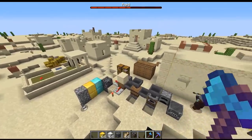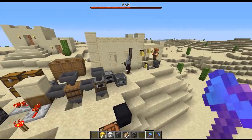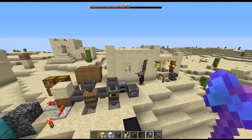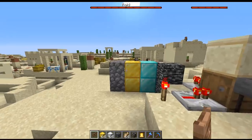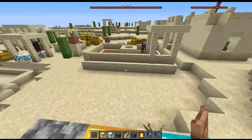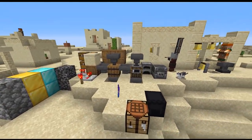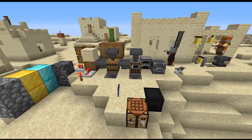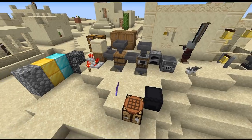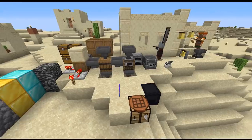They also fixed a couple bugs in the snapshot, including one to do with pillagers flailing their arms all around if they don't have a weapon such as a crossbow, as well as banners were losing their names when placed on walls. There's still a bug where you can get multiple raid bars — we came across this during our stream. A lot of interesting changes came out with this snapshot. I really like that they started giving some of the functions to those utility blocks, as well as they're still tweaking the raids. Having the different types of villagers is going to make a lot of fun for us in 1.14.